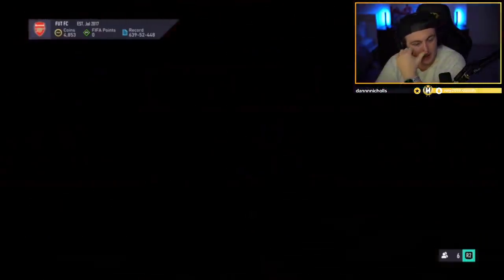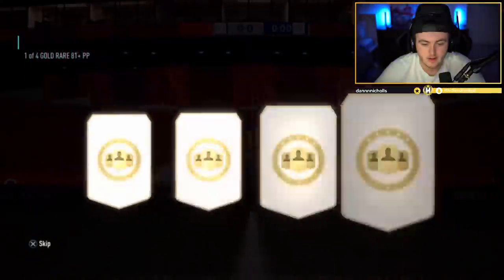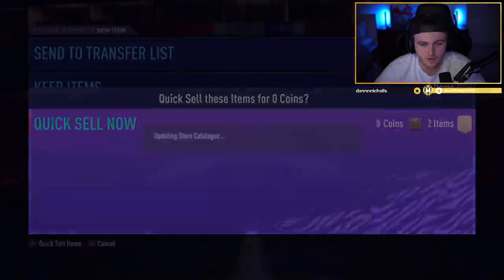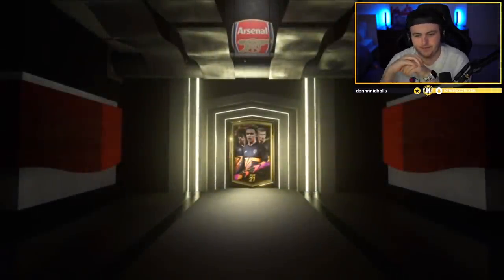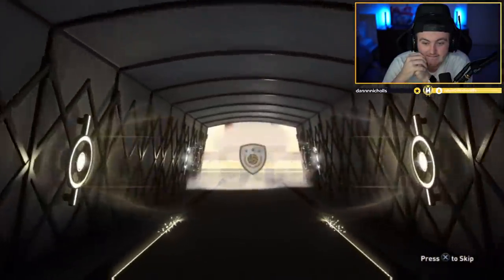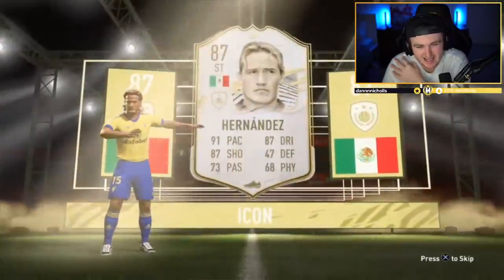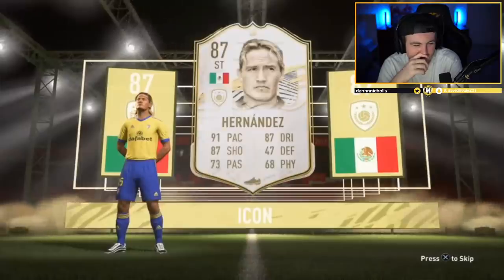We've got all these packs now — he's got a prime gaming pack and also a base or mid icon. Let's see if we can improve his team with either of these packs. No walkout or board in the prelim pack. We've got a first walkout — can we continue that kind of luck? Mid Hernandez — at least it's the mid and not the base. No. That's awful. That's garbage. Oh, that's a stinker. That is very unfortunate.